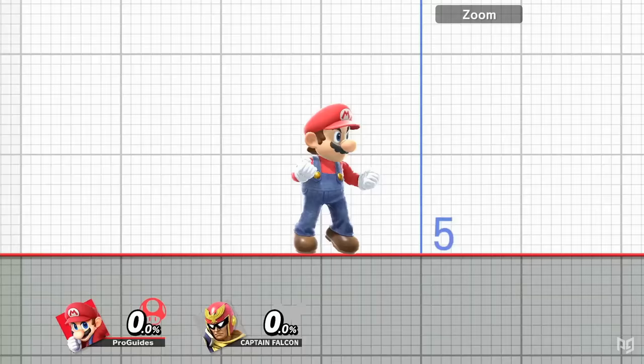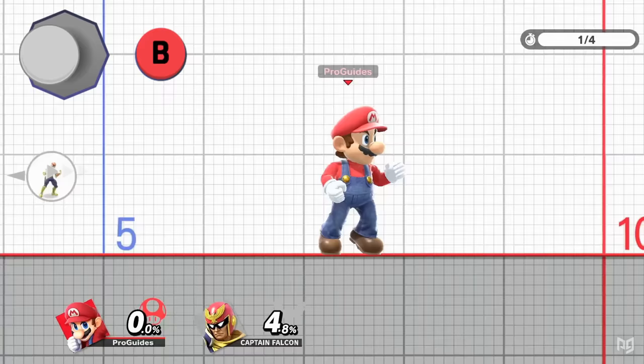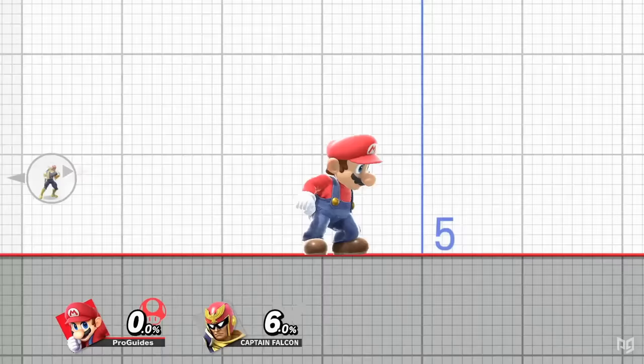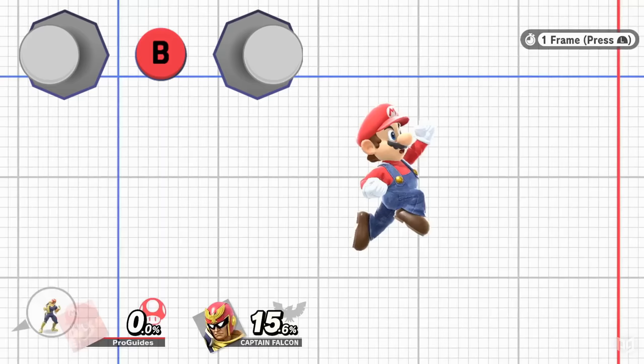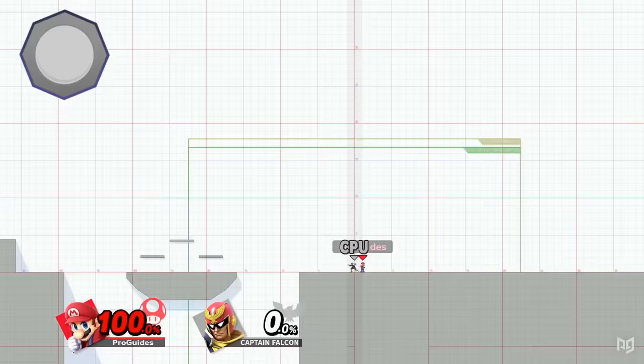Many special moves can be reversed in unique ways. These don't apply to every special move, but if the control stick is aimed backward as or right before inputting a special move, you'll turnaround with no change in momentum. This is known as a turnaround special or turnaround B. You can also do what's called a B reverse by aiming the left stick backwards right after pressing B for your special — this reverses both your perspective and your momentum. Putting both of these techniques together makes you do a wave bounce. First hold back right before you press B for a turnaround, then flick the stick back forward after pressing B. This will reverse your momentum but maintain your original perspective.